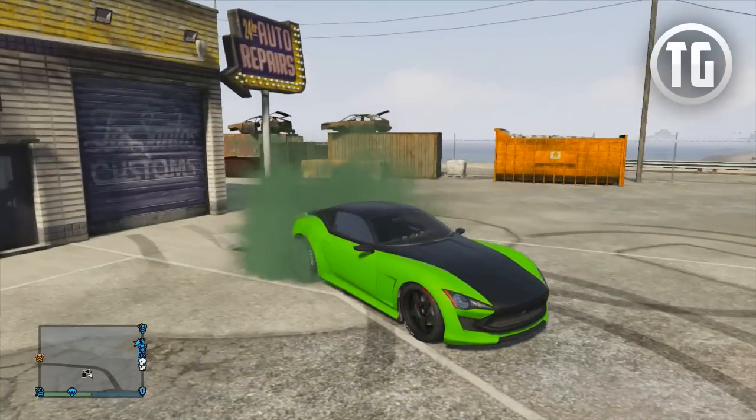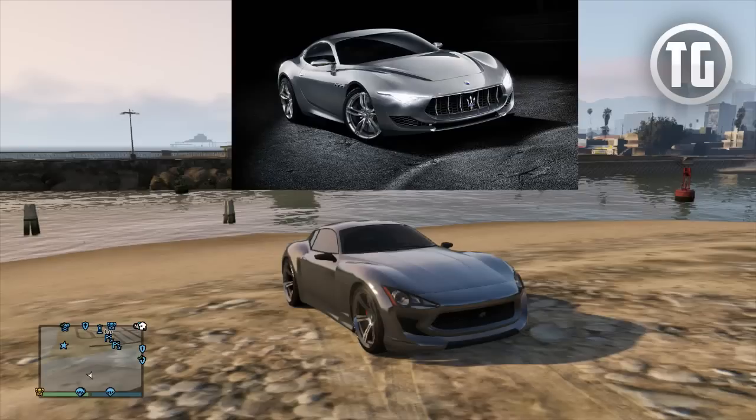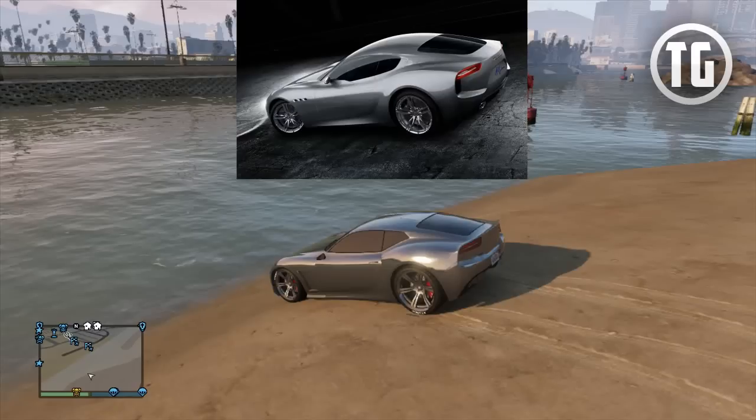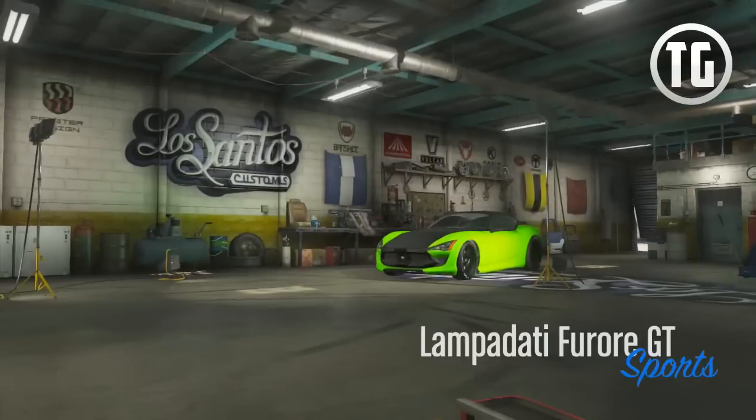This car sports the cool Furor name which in Italian stands for Fury, Rage, and Passion. The car's design is heavily inspired by the Alfieri concept sports car from Maserati and shares near identical features with only some minor differences. This is quite fitting because the GTA 5 car manufacturer of the Furor GT is Lampadati, which is Rockstar's take on Maserati, sharing many similar traits.